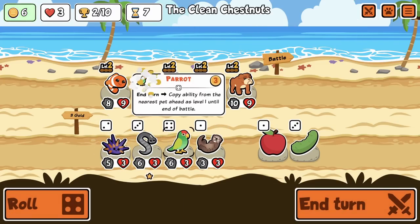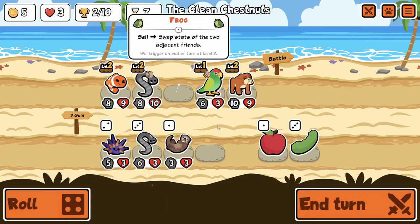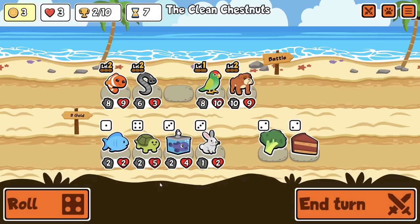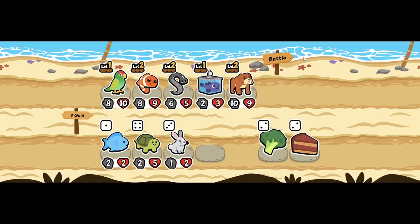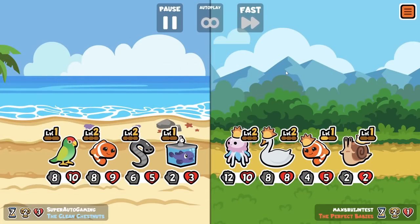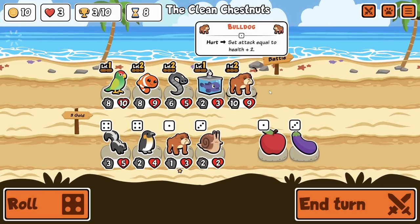I don't really want parrot but I guess that's what I'm gonna do. I'm actually gonna swap the leech — I don't think it matters that much. Another clown and we've got a blob. I think I'm just gonna sell the bulldog, probably gonna have to sell the leech too — I need to find a bat. Honestly it's gonna be hard to do anything without bat. I guess parrot with blobfish is pretty good.